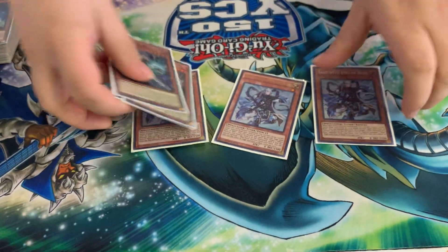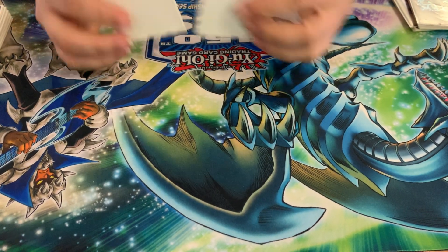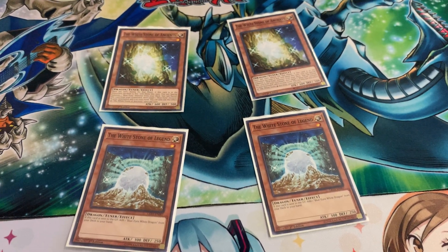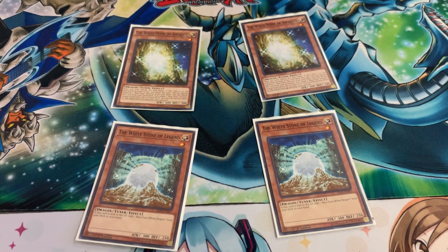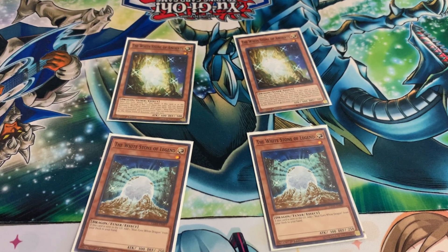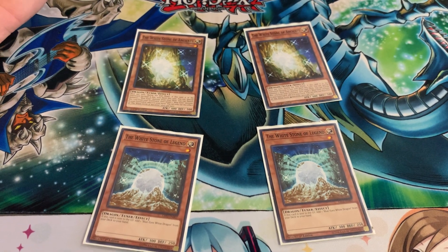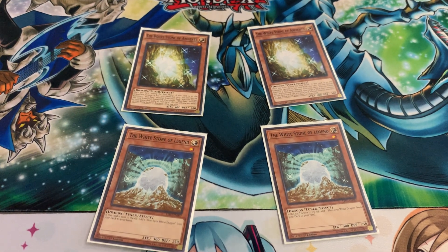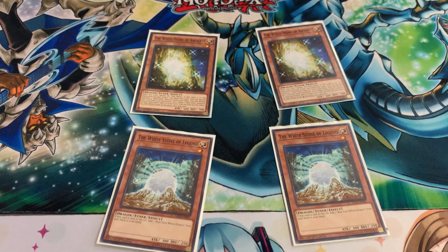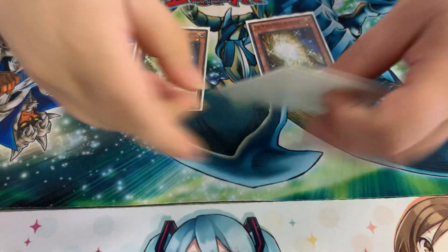For the eggs — White Stone of Ancients — I'm running two Ancients and two Legends. I saw in videos it used to be three, but now it's at two. I'm starting to see the reason why, because the Ancient also summons out a Blue-Eyes from your deck at the end of the turn, but also you can banish him to bring back a Blue-Eyes from your graveyard, which you can then use to bring out Eternal Alternative Dragon or Alternative White Dragon.